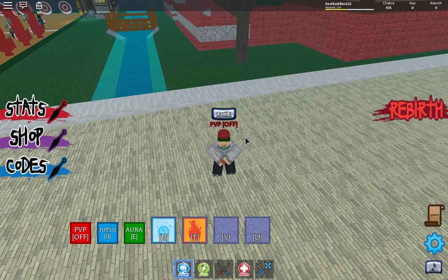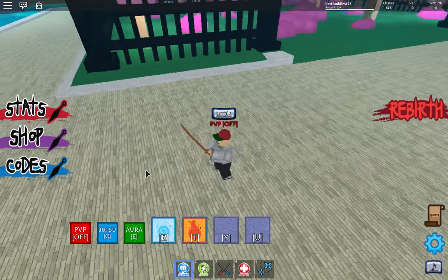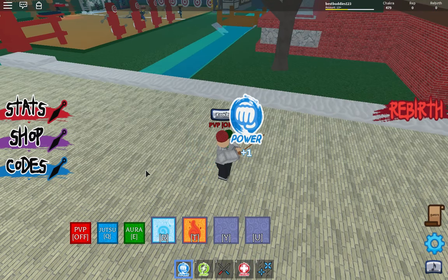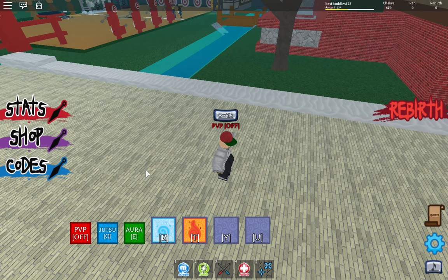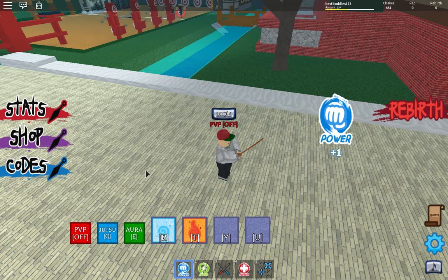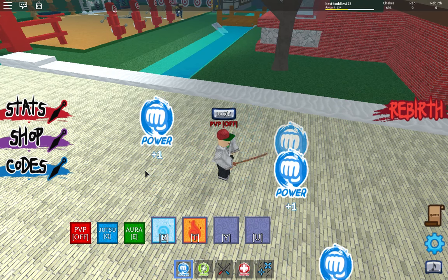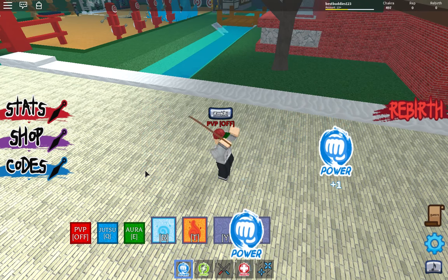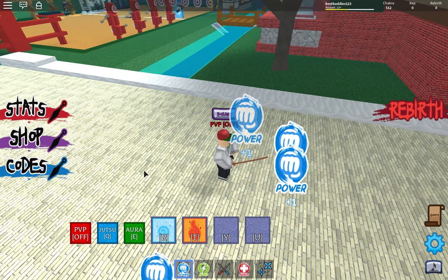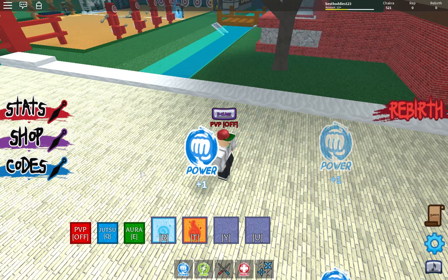So here's how: if you click number one, which is your power, you click it like this — here's without the glitch, and here's with the glitch. You get three times as much, it's insane. You spam number one and you get three times the power. It's so useful.